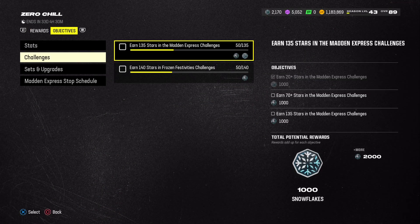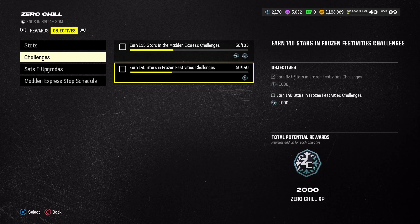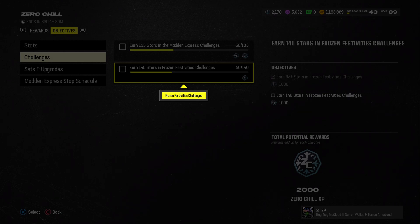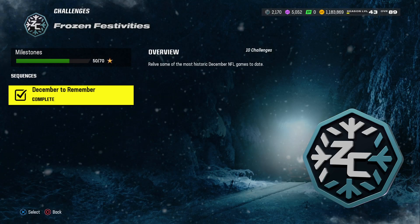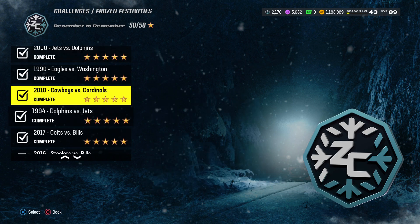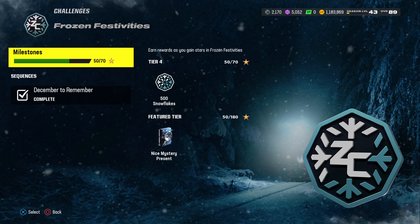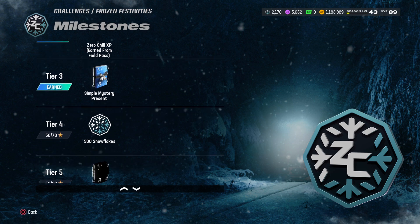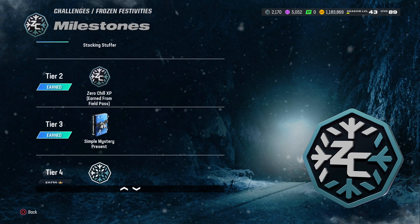It's probably going to take you around 15 to 25 minutes, and you're going to earn a lot of XP. For this one right here, you can just click right here - it's going to take you straight to the challenges. Make sure you guys are getting your tackles - your tackles are very important for these segments. As you can see, I'm basically done. And once you start completing this stuff, you can get yourself a present, some zero chill XP.